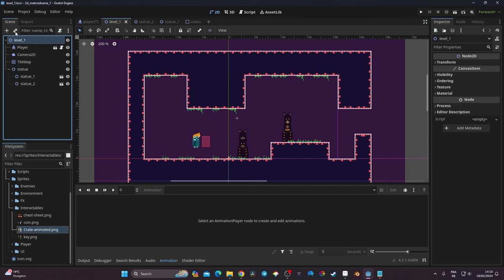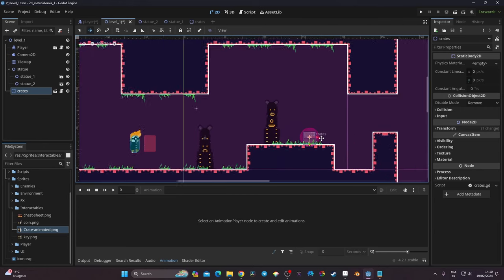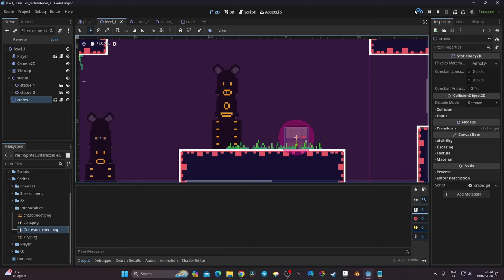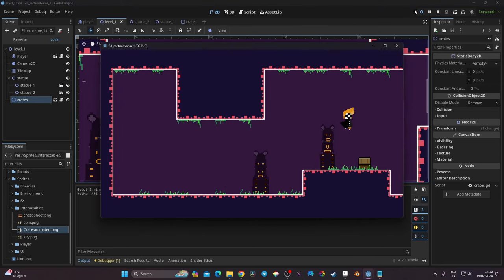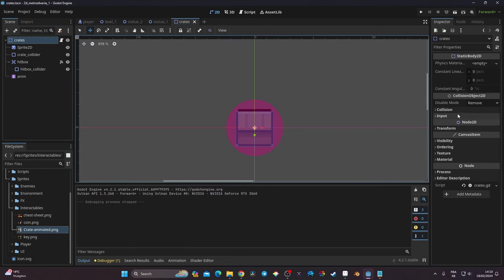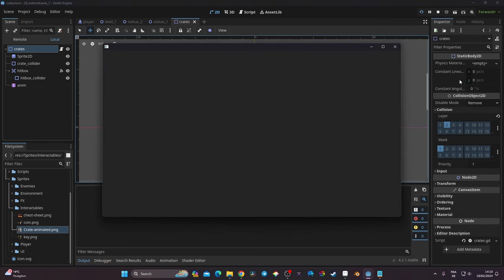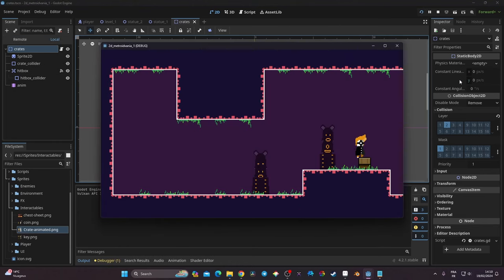I go back to Level 1, click the chain icon to find my crate scene, open it, and place a crate somewhere in the level. When I launch the game, I can't collide with it — because I forgot to change the crate's own collision layer. It was set to layer 1 (player), but it should be set to the ground layer so the player can stand on it. After fixing that, I can stand on the crate and slashing it destroys it correctly.